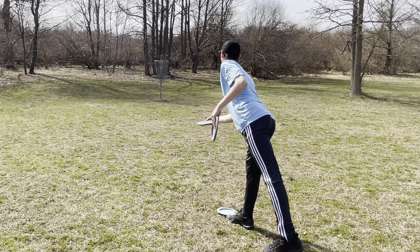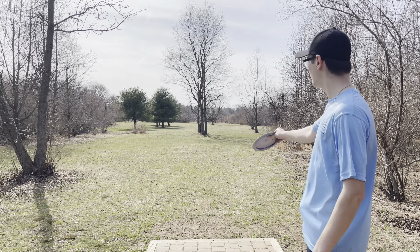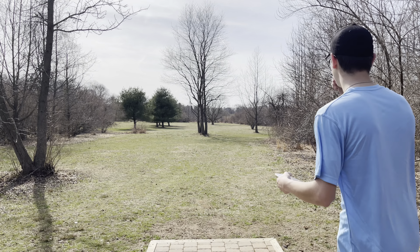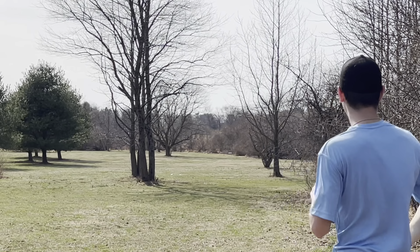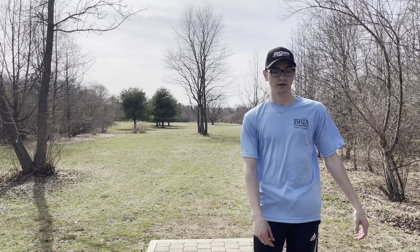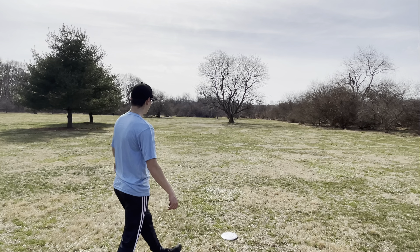Alright so we are on hole 10. It's a par 4, 610 feet. Basically there's two gaps — you can either throw a forehand or a backhand off the tee. The basket is just down there so you want to have just a good upshot after your drive. I'm going to throw my Hades and have it flip up a little bit. There's a little bit of a headwind so hopefully it doesn't turn over too much. That was a little low but I think I can still get up and down for birdie.